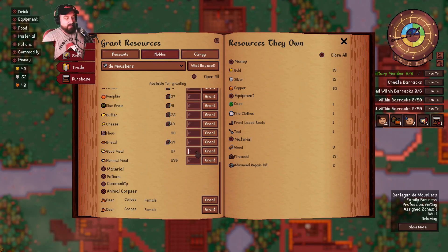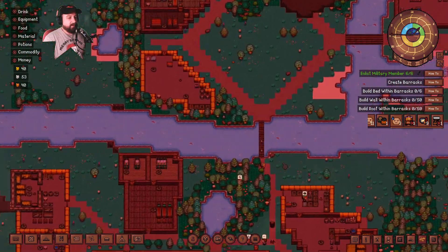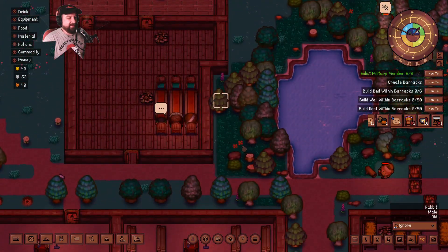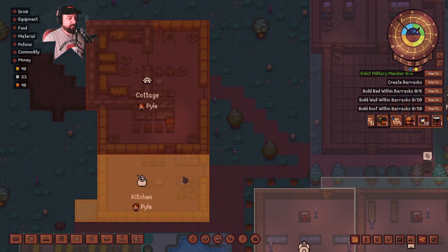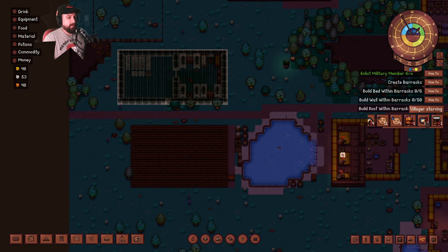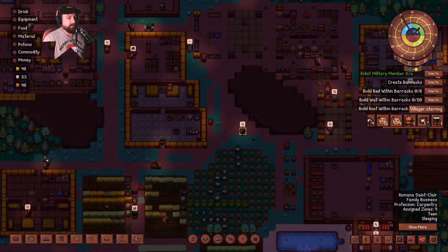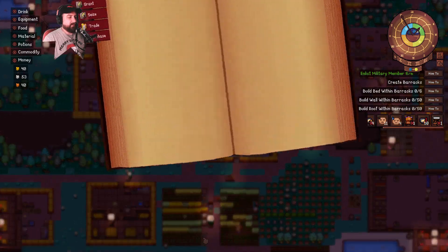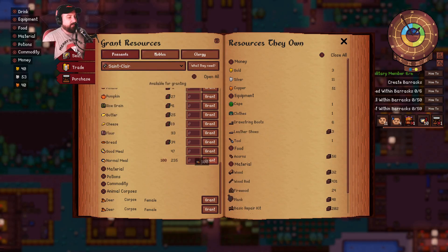My nobles need me to give them stuff because they don't apparently know how to feed themselves. We'll start with 40 to you, and we'll just do that for the De Beaumonts also — 40 good meals to you. And then you'll have some good meals on hand. Wait — who are you and where are you coming from with those little rabbits? Look at the little rabbits, they're so cute. There's two of them — one of them is really much faster than the other. There's so many.